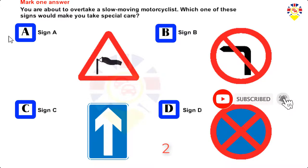Mark one answer. You are about to overtake a slow-moving motorcyclist. Which one of these signs would make you take special care? Sign A, Sign B, Sign C, Sign D.